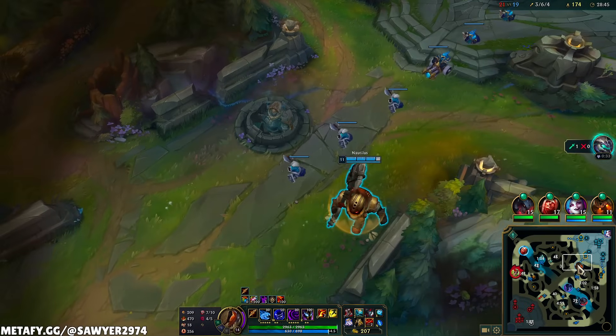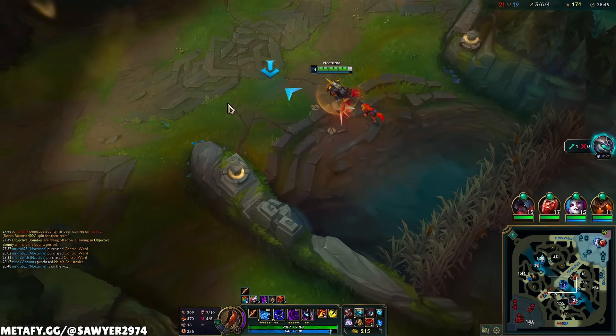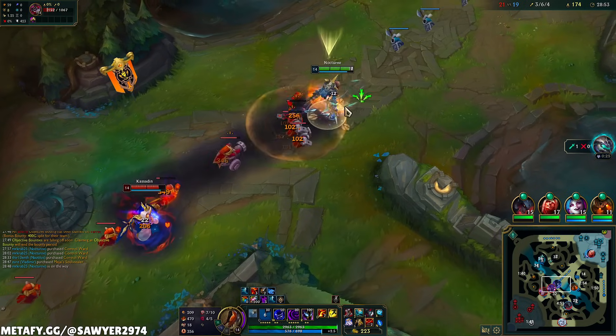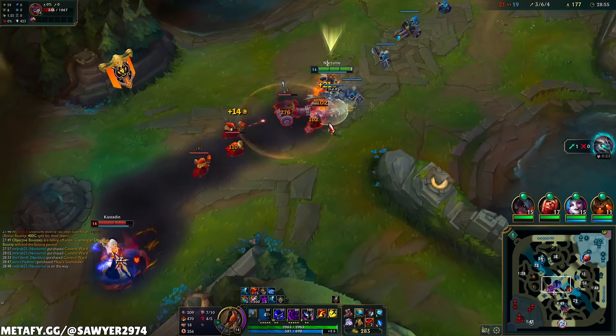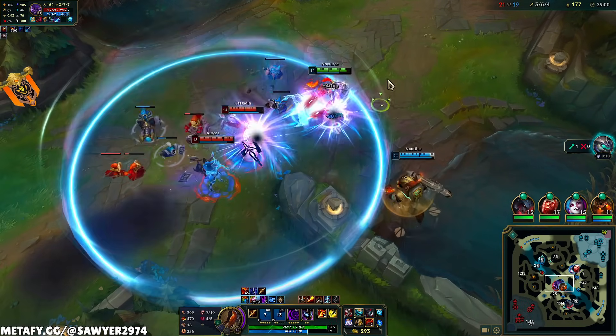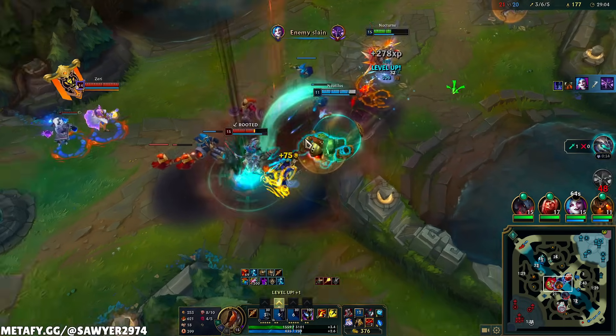30 seconds to the Dragon. Since this mid wave's coming in and Jinx reset, I'll push that mid wave instead of walking all the way to my raptors. Mid wave pushed, dragon position much better. W, Q, drive right for E — auto, auto, auto, auto, nice. Waiting for my E cooldown, but I can go in with my ulti — onto the Aurora. QE, W, shmacks.